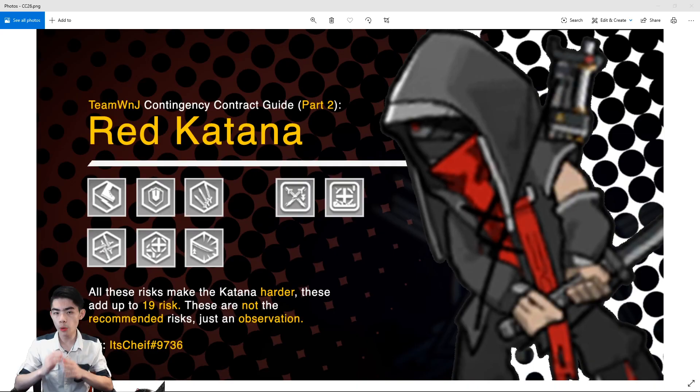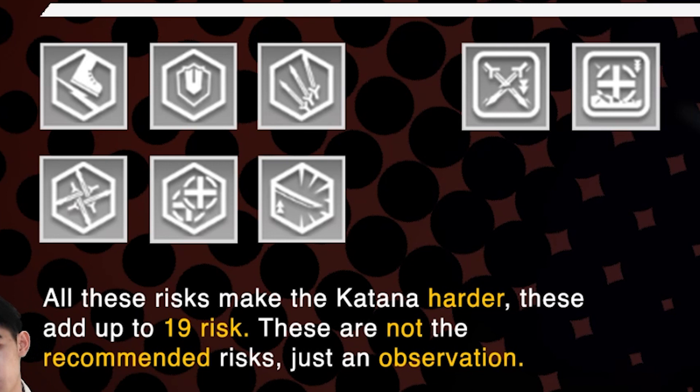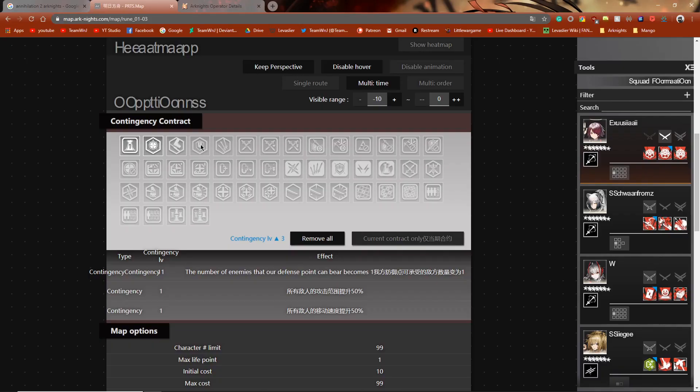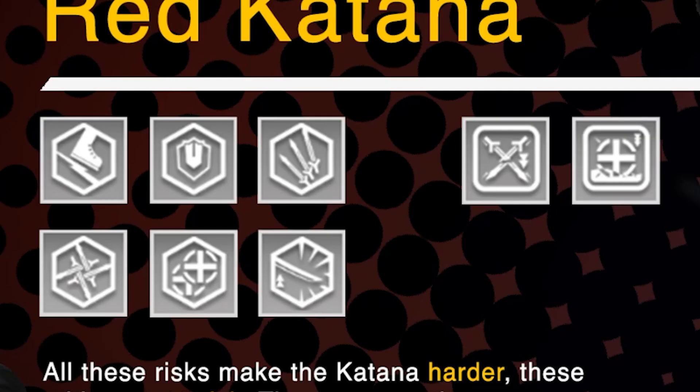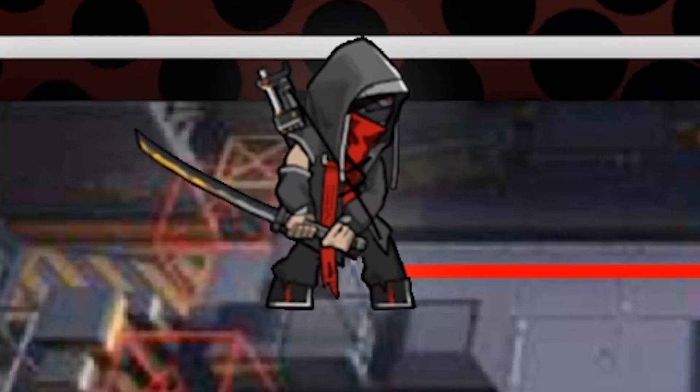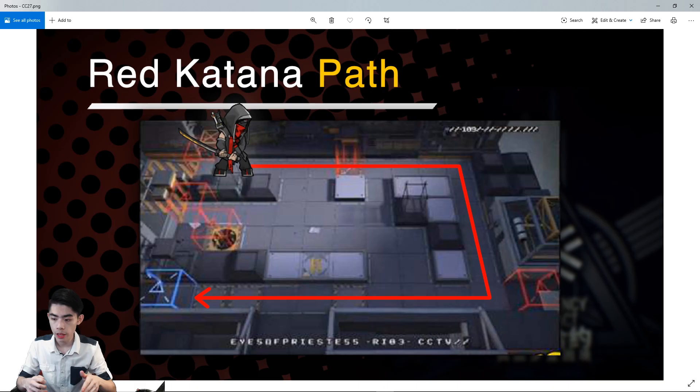The following risks will make the Red Katana harder, and they add up to 19 risks. If you want to dedicate your entire team just to dealing with the Red Katana, that is an option, but I would heavily advise against that. I'm going to make a video in the future about how to choose risks. If you choose these tags for 19 risks, it's going to be unnecessarily difficult. The Katana spawn on the top left and walk all the way around the outside until they get to your base. There are 4 regular Yellow Katanas and 2 Red Katanas, and don't forget the regular Katanas are buffed as well — it's just that the Red Katanas are on a whole other level.